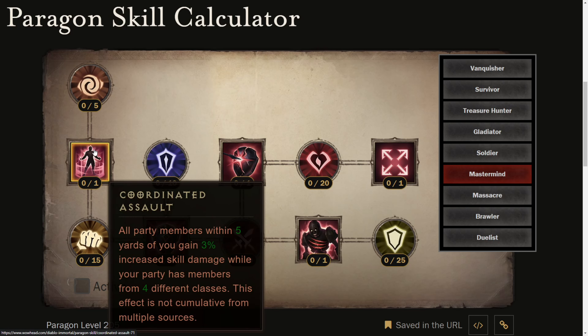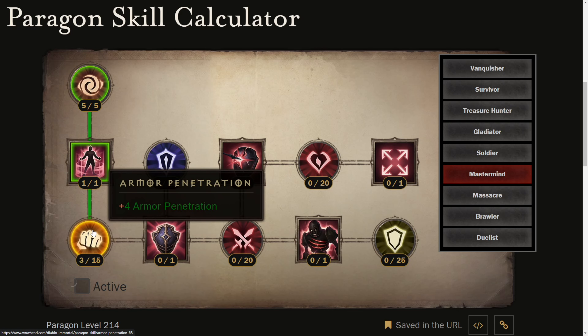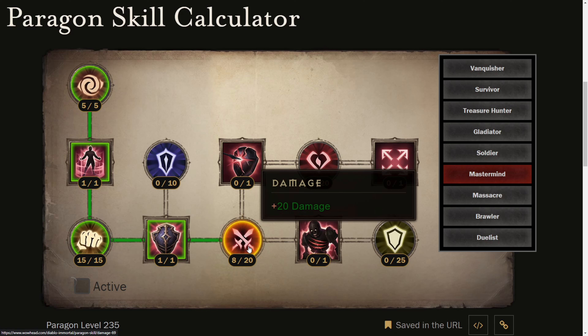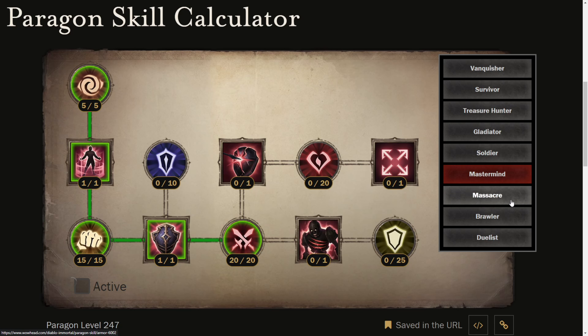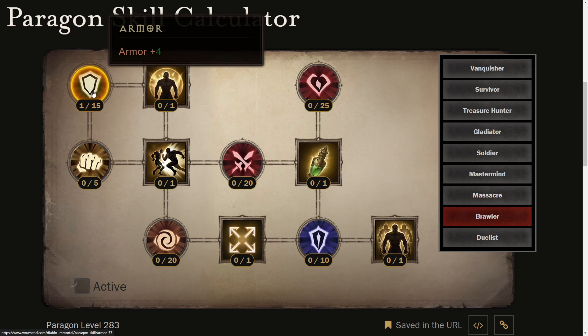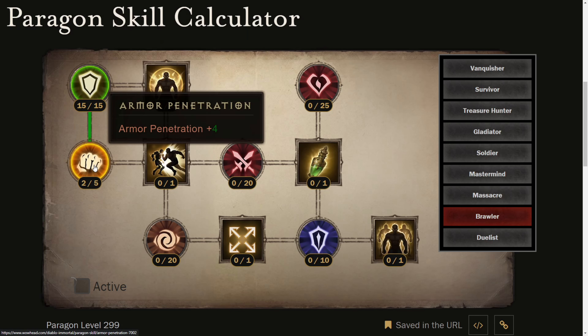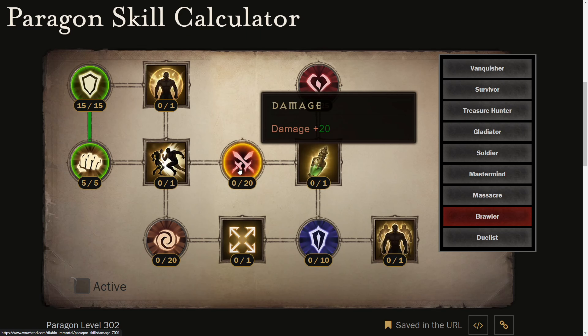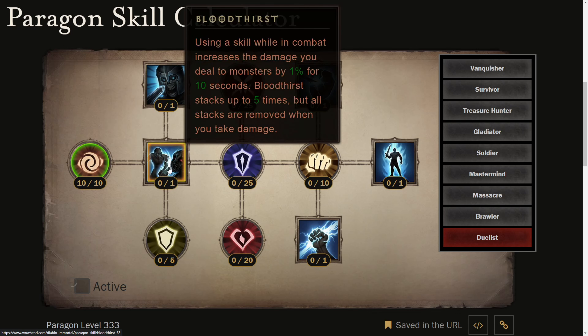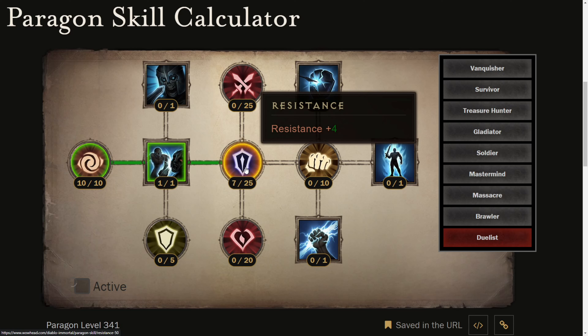Mastermind: potency to Coordinated Assault to armor penetration. Mutual Defense and then damage again. For Massacre: armor to damage. Brawler: armor, then armor to armor to armor penetration, then Close Quarters to unlock damage. Dualist: potency. Bloodthirst: resistance, and then damage again.